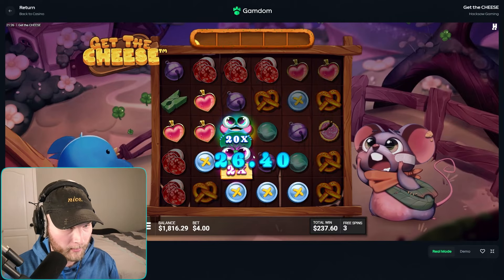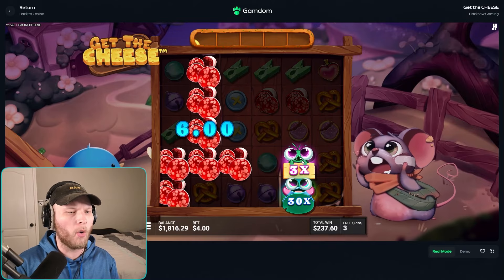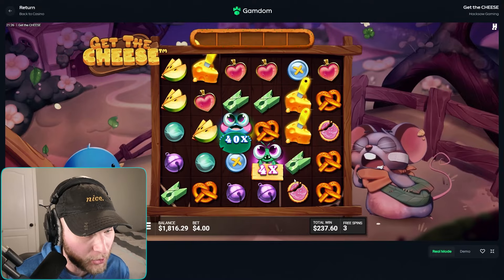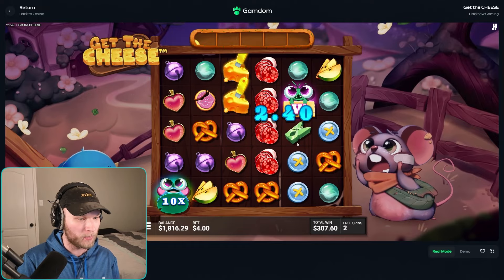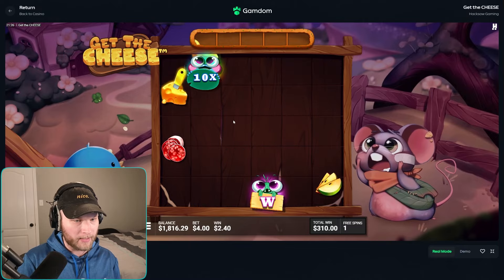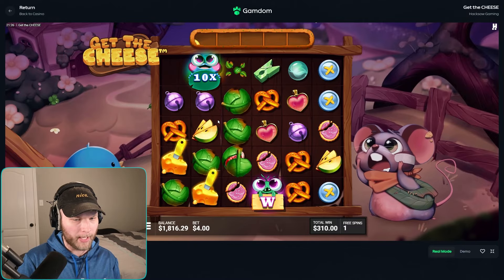Oh my god, hit these — why did it go away? That would have been six dollars times thirty times three. It goes crazy when it tumbles a lot because this wild turns into a multi as well and they multiply each other. That's crazy — good hit, good hit.